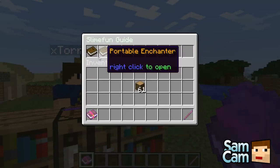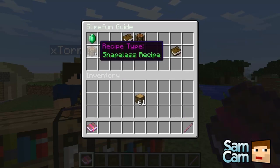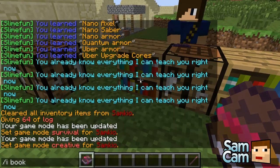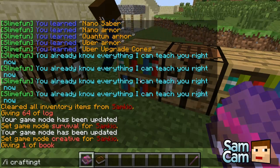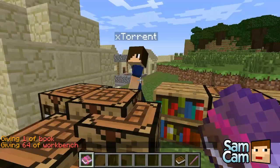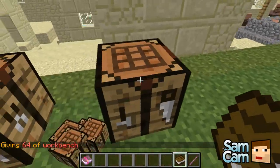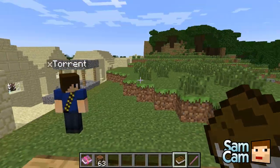Portable utilities — we've got a portable crafter. This is how you make it: you just literally have a book and a crafting table. The problem is we've got chest commands installed, so normally that will give you a 3x3 crafting table. You can kind of see it quickly change — they'll normally give you 3x3 if you're quick enough.